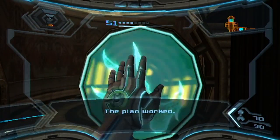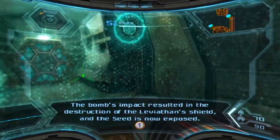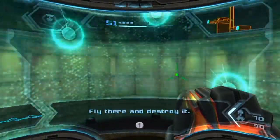The plan worked. The bond's impact resulted in the destruction of the Leviathan Shield, and the seed is now exposed. Lie there and destroy it.